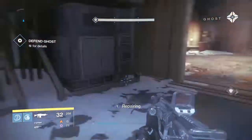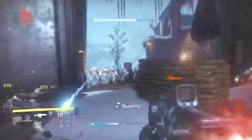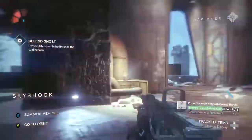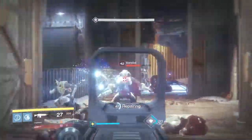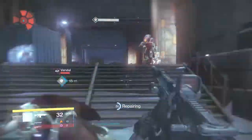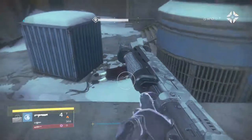Before you get to see that beautiful Gjallarhorn being built right before your very eyes, you do have to take out all the enemies at the beginning of this mission. After that you will be able to access this table, and then it will prompt enemies to come in waves. Like the previous mission, you do have to stay within the circle around the Gjallarhorn. The best thing to do is just to keep moving, especially if you're doing this by yourself — it is so easy to get trapped in a corner and then just get annihilated. Keep moving until your Ghost says it's done.